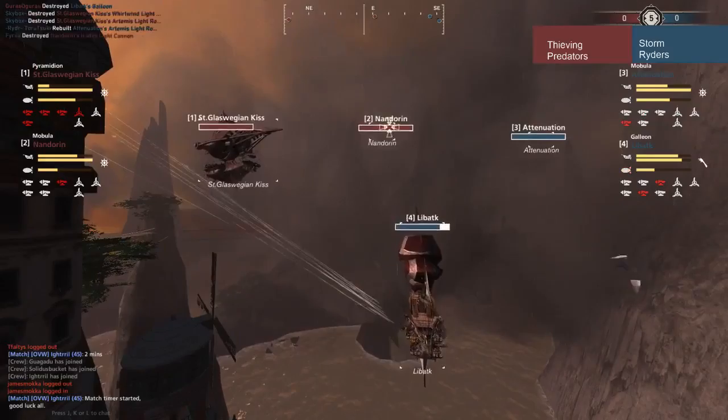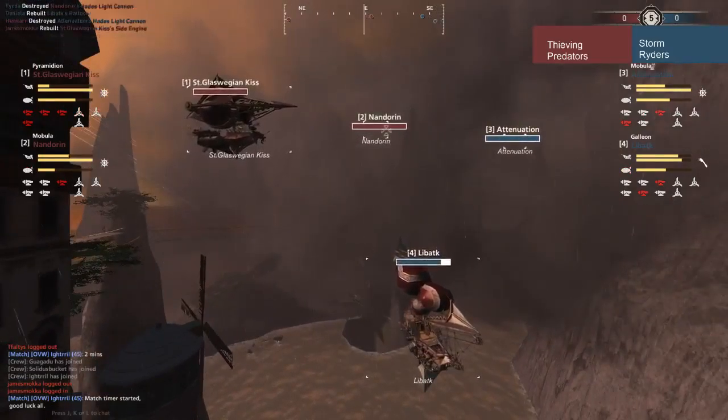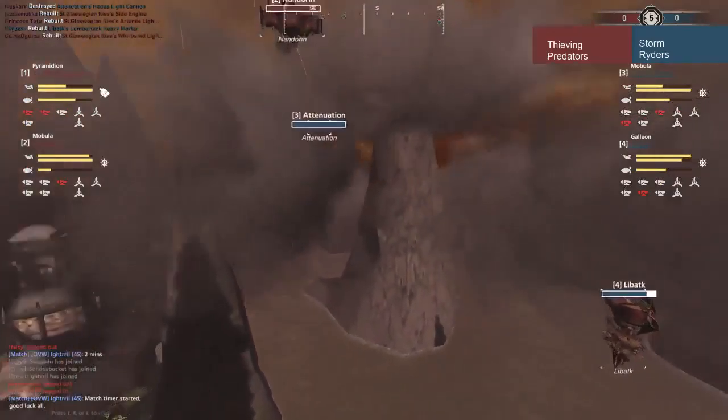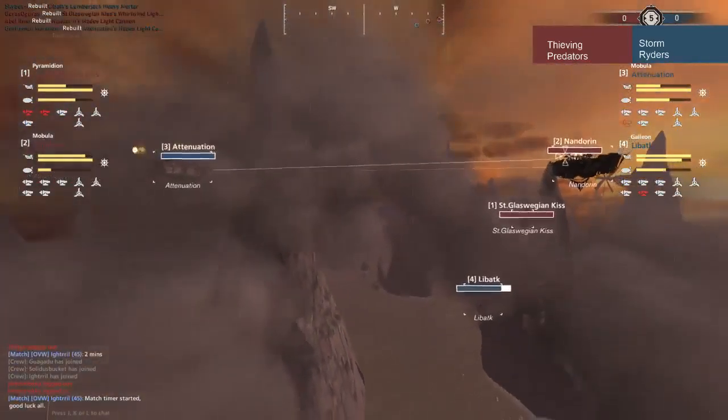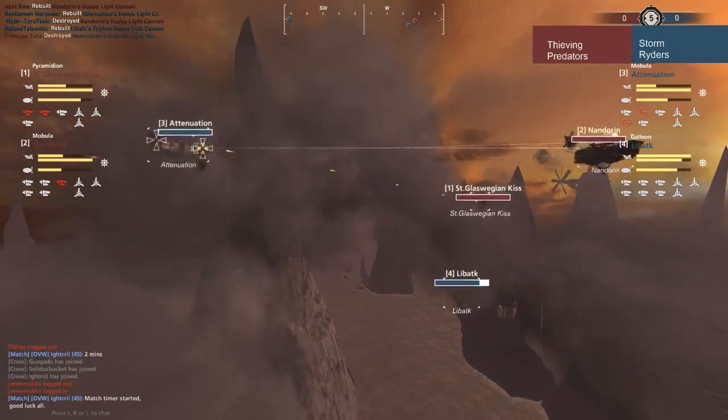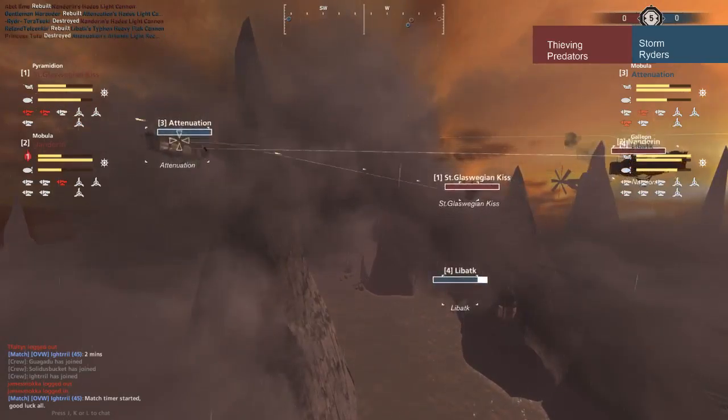St. Glaswegian Kiss disabled by that Watcher. He's rising up, trying to get out of the fight, get recovered, get his guns back up. He might try to go after Attenuation — there it is, going after Attenuation. They're going to double team this guy. Libat is out of the fight, way too low. He's going to have to rise up, but Galleon's rise way too slowly to support his ally.